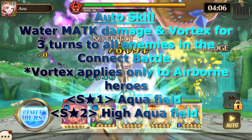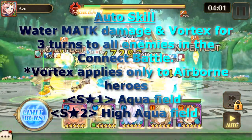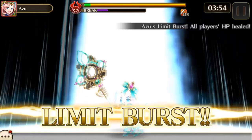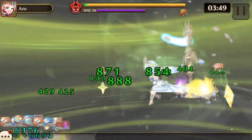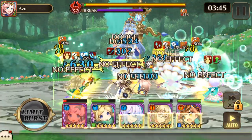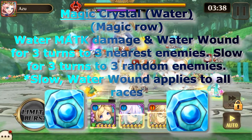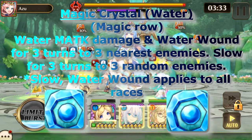Her auto skill does water magic attack damage and vortex for three turns to all enemies. In the connect battle, vortex applies only to airborne enemies. On S1 she has Aqua Field, and on S2 she has High Aqua Field. The most effective elements are going to be earth and dark, because you're going to need those to get rid of the crystals — that can really help you out.